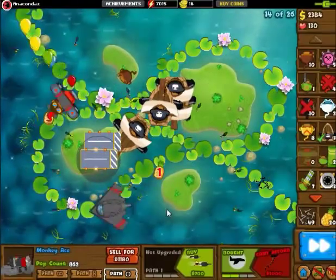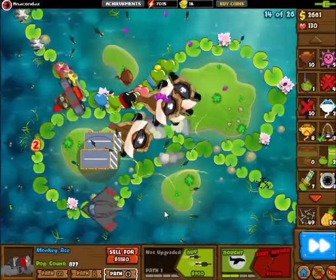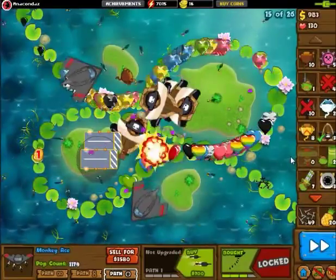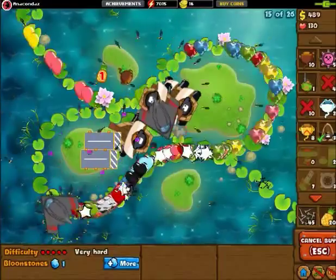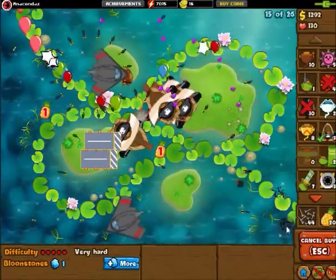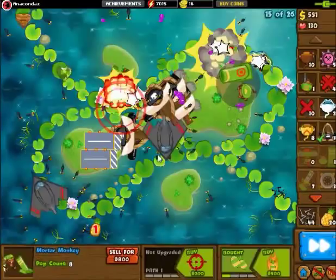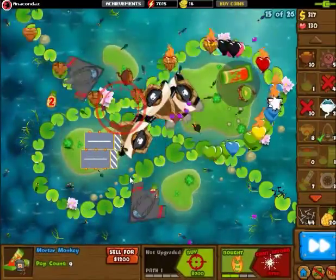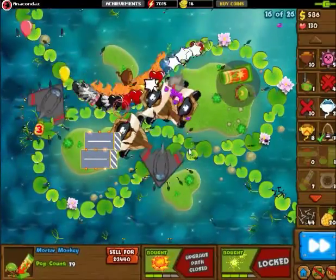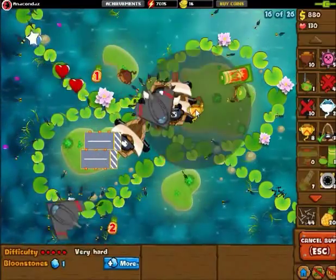So really here, just get those opposable Operation Dart Storms, because Operation Dart Storm pops so much — absolutely so much. And again, once you get those up, it's kind of trivial — but not completely. Look, that's a pretty big ceramic rush there. That could hurt — but nope, it looks like a road spike. That's clever road spiking. You need good timing. Also, try to get the aces so that at least at some time they're directly over the track. Because when they're directly over the track, all 16 of their darts will hit the balloon at least once.